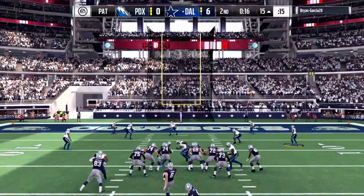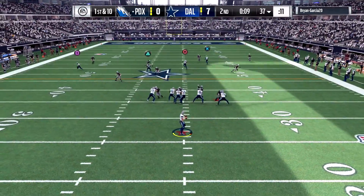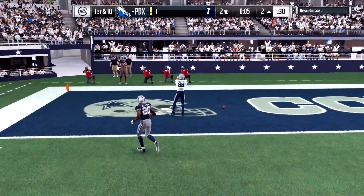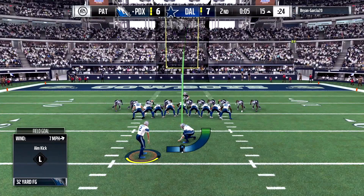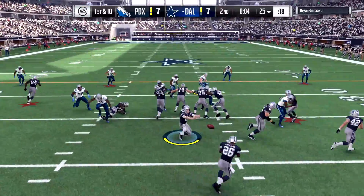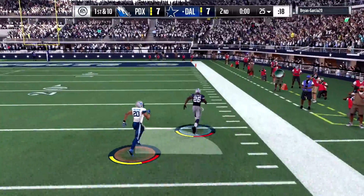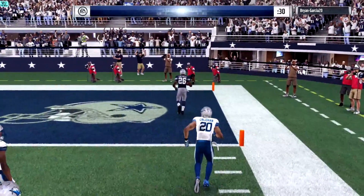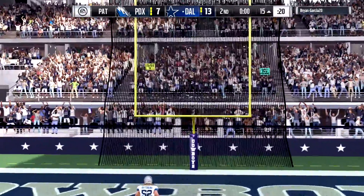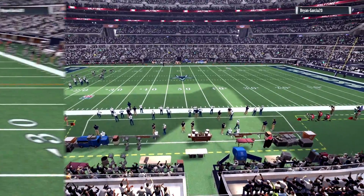We get the ball back with 16 seconds left. We have to make magic — I cannot go into halftime trailing. First and ten on the 37-yard line, Rivers back to pass throws it up — we have a wide open Dez Bryant! Dez Bryant takes it all the way to the end zone for a touchdown! We tie the game up with five seconds left in the half. But then our opponent goes right back and scores a touchdown, taking a lead going into halftime. We have to make something happen.